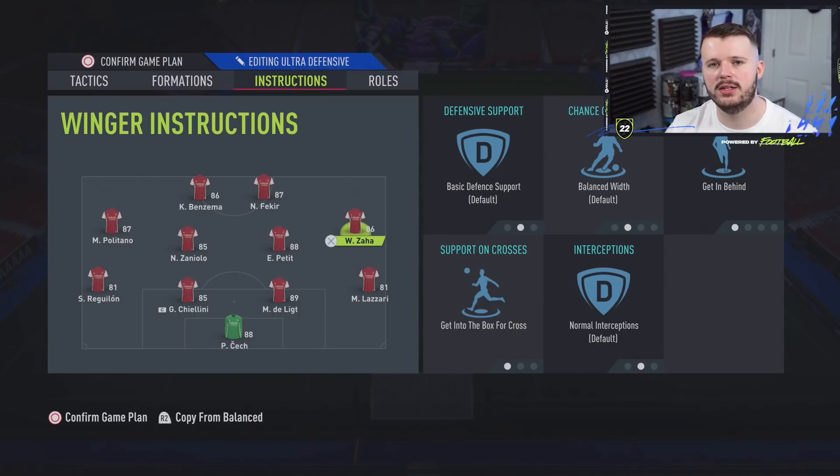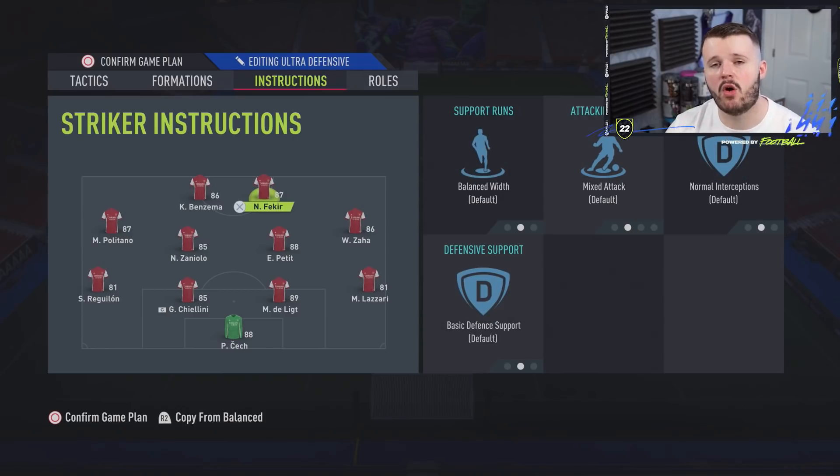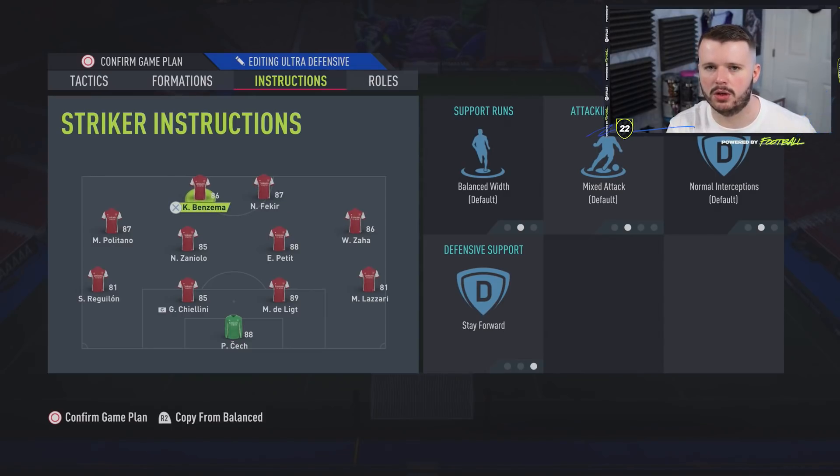The wingers are on get in behind and get into the box for cross. When the ball is on the opposite side they'll make a run to the back post, and that getting in behind will disrupt the opponent's defensive shape, pulling fullbacks back and opening up through balls through the middle to catch their defensive line off guard. For my right striker, Fakhir, he's on completely balanced — he almost plays like a CAM, dropping into the number 10 position to receive the ball. My left striker, Benzema, is on stay forward because strikers do drop deep on FIFA 22, so keeping one forward gives an out ball and keeps him tight on the centre back for over-the-top through balls.